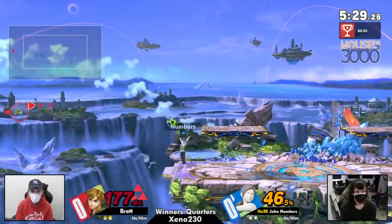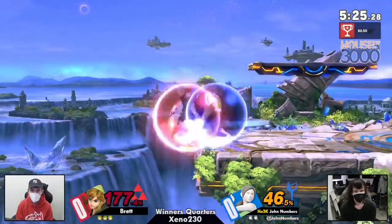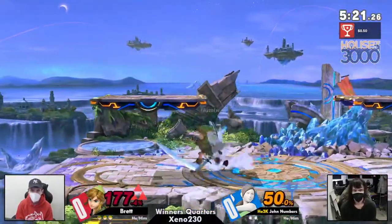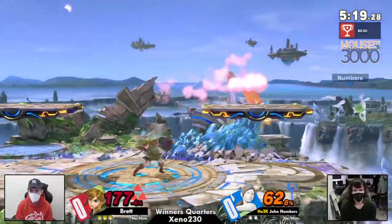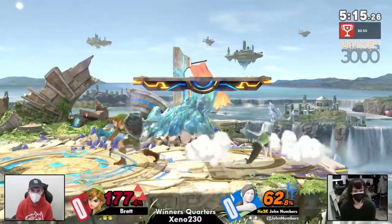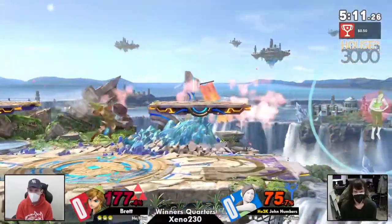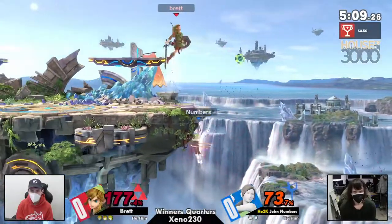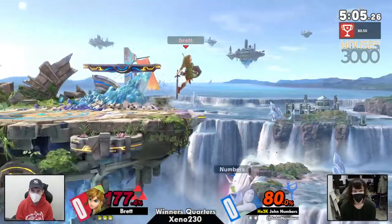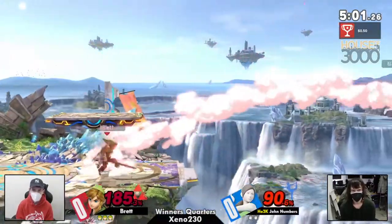It definitely looked like it could have been death right there. We're at 177% and this stock needs to go soon. Brett is avoiding a lot of these sun salutations and the F tilt that Numbers keeps trying to pull out when Brett's trying to recover onto the stage. Brett doing an amazing job against Numbers, already getting 80% off of H2K's own John Numbers.